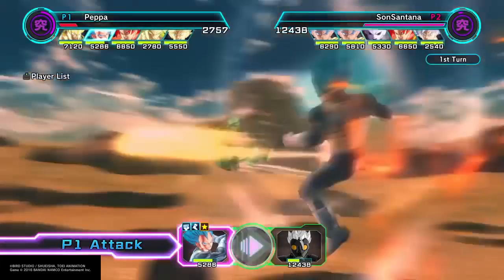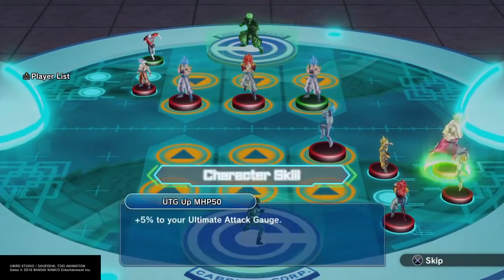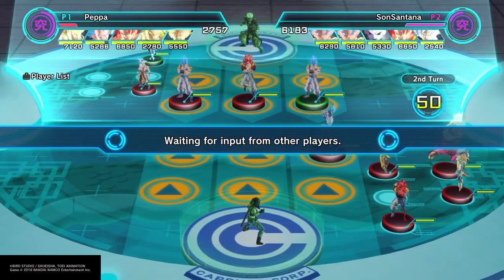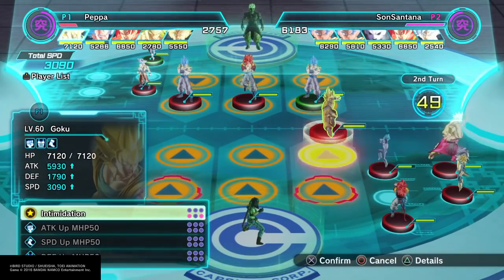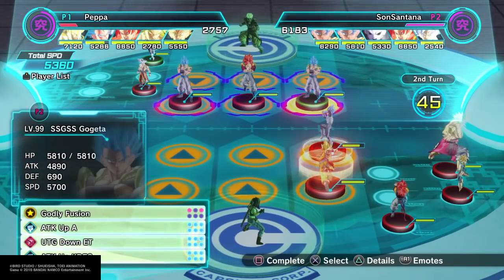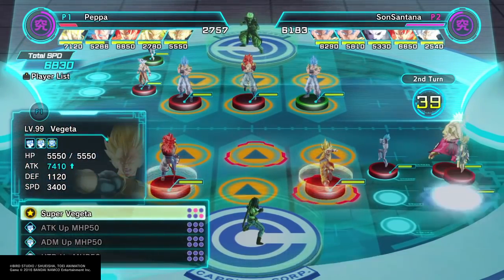We're both sort of one direct attack away from being finished. This is Son Sultana — I didn't mention that before. This was the first time I used this deck; I just came up with the idea from three figures that I hadn't used hardly ever for ages — that Goku and the two Vegetas. It just seemed like an interesting idea on paper, so I went with it.